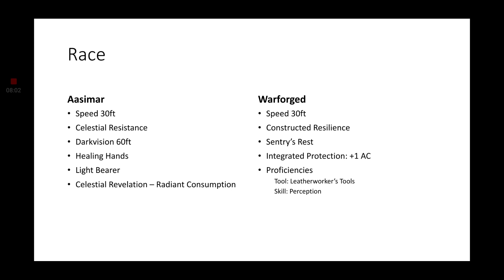Secondly, the Celestial Revelation is our sub-race. Because the Fallen Aasimar, the Scourge Aasimar, and the Protector Aasimar have been mashed together into this one feature, Celestial Revelation. So instead of choosing a sub-race, you just choose the ability. I would like to choose the Radiant Consumption for this particular Aasimar. The Radiant Consumption was originally the Scourge Aasimar. This essentially makes you a little bitty nuke — you have a burst of light come out from you and deal damage to all surrounding creatures. Additionally, you deal extra damage with your weapon attacks and spells equal to your proficiency bonus.